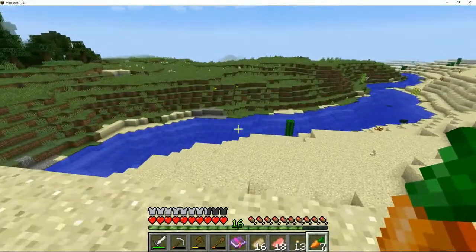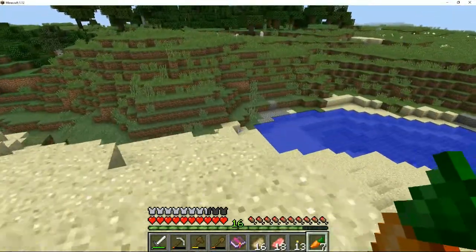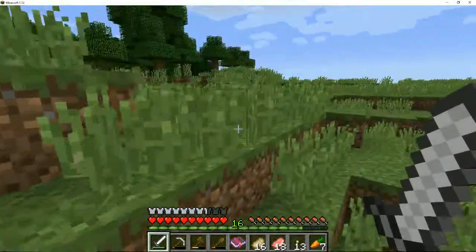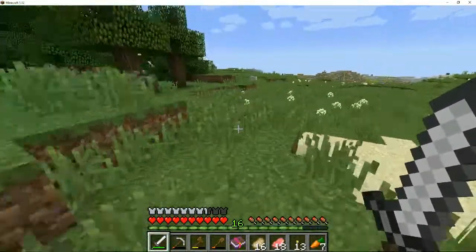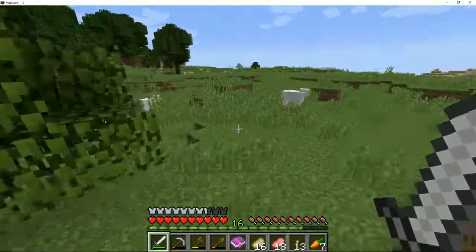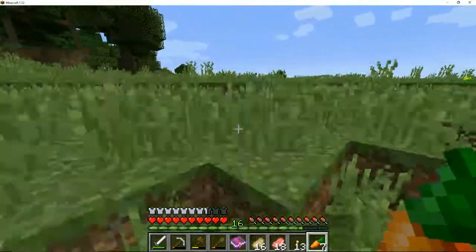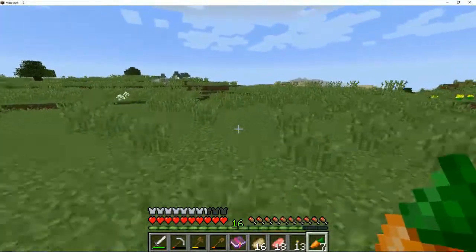That's a desert temple over there. There's a rabbit - let's go in this direction. Let's head up here and see. It's just more desert. So there's desert over there where we can possibly find more desert temples, and there are loads of sheep around.